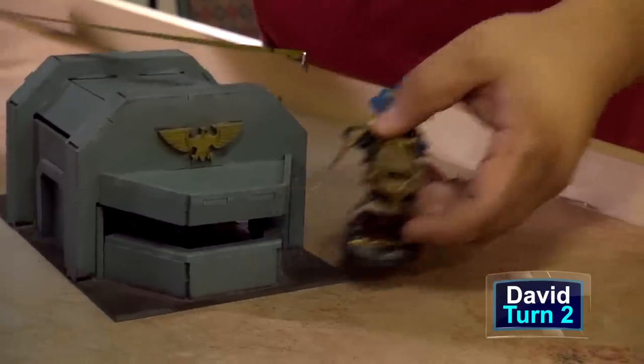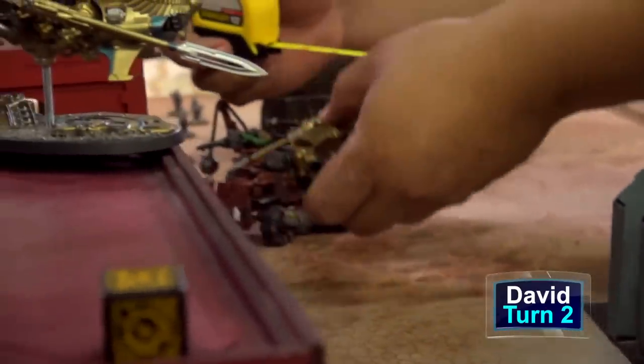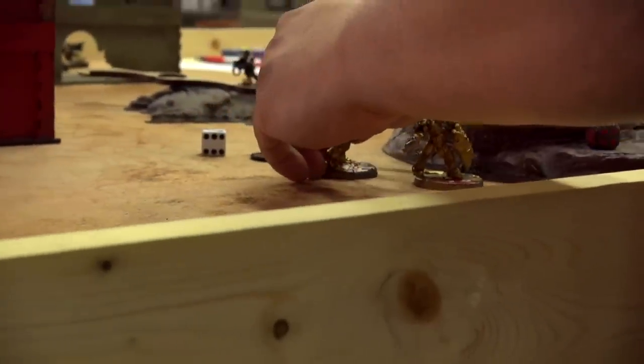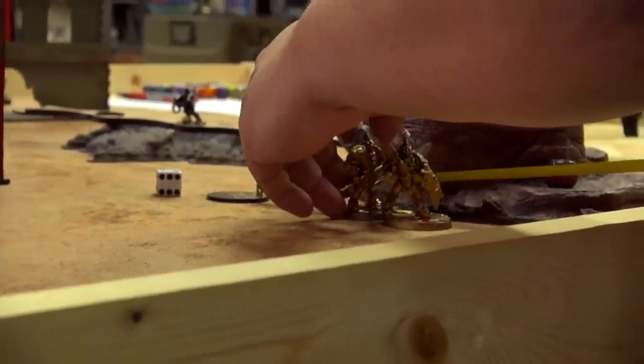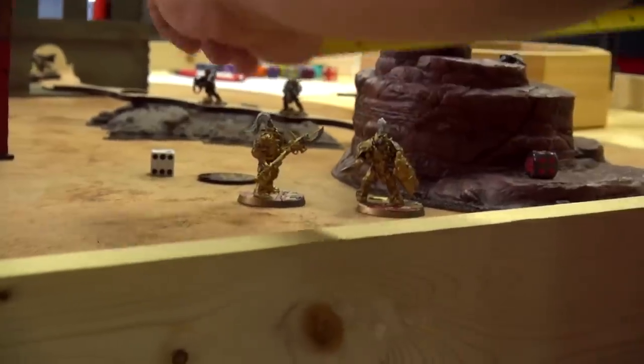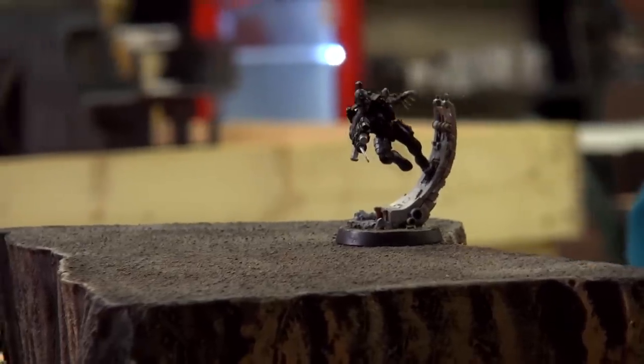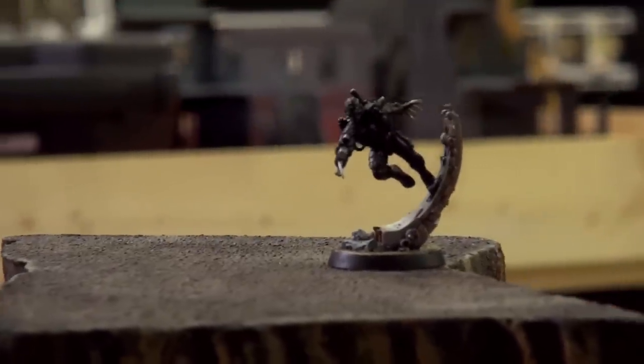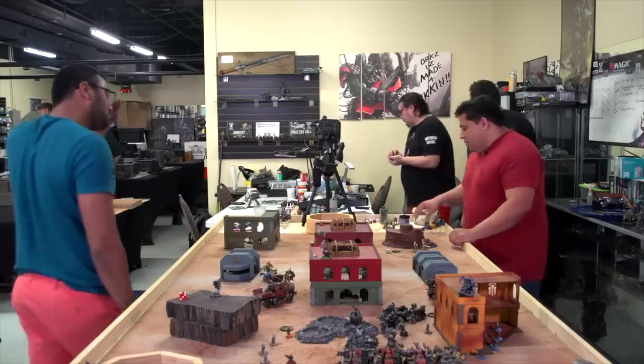I'm running out of steam — lost a few big things. I moved my bikes up to get closer to his Trukk and coming back to try to clear the guy hanging out in my deployment zone. Not a lot of movement — everybody else that's hiding is going to stay hiding a little bit longer. The assassin came down to be nine inches away from the Grots and nine inches away from the Trukk.